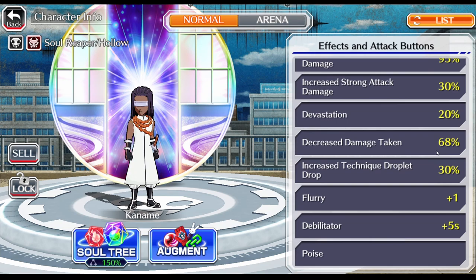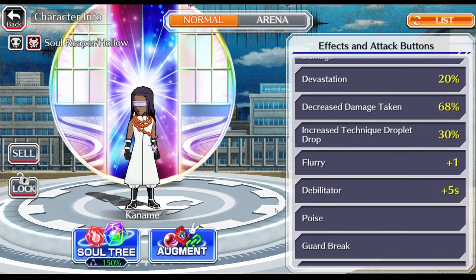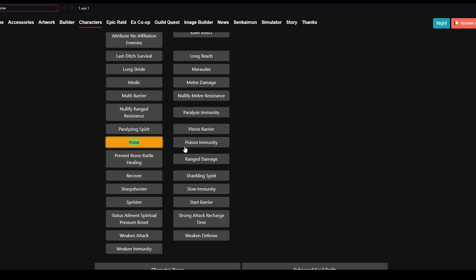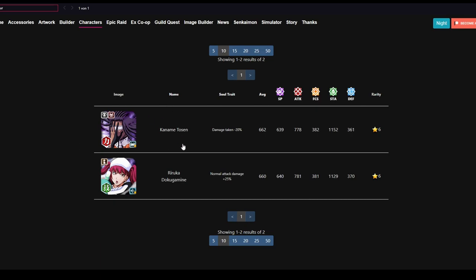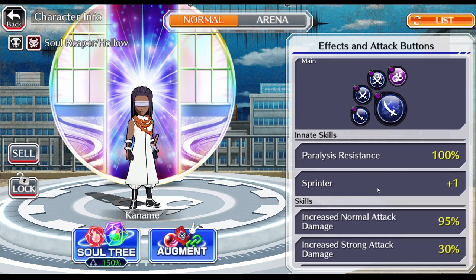You're only gonna use the soulbomb for its weakening. He has damage reduction 20% and an increased technique droplet drop of 30%, so more than the old characters with 17%. That's probably where you wanna use him the most - in enriched droplet zone. He also has flurry, debilitator, poise and guard break, which is pretty good. He is actually, together with tech Riruka, the only character that has flurry, poise and guard break who's in the premium pool. That's actually crazy if you think about it.